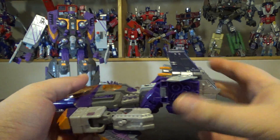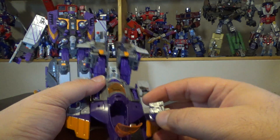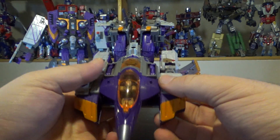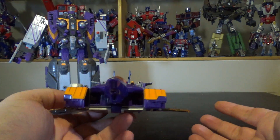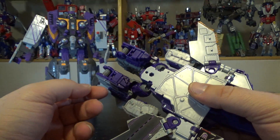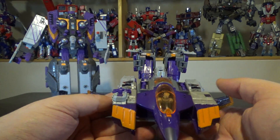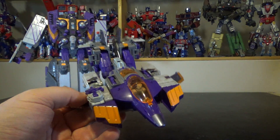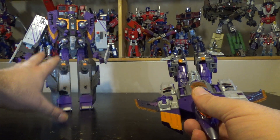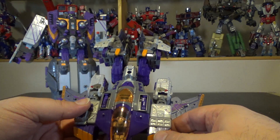The cockpit does open and you can drop the headmaster in and pop it back in — really cool storage for the headmaster. But that's pretty much it; there's nothing else to the jet mode. Underneath, on the back, on top — it's just an awkward jet. He does have three modes including a spaceship battle station and he can split into three different boats, but in this configuration it's just one part and it's a triple changer — and a bad one at that.